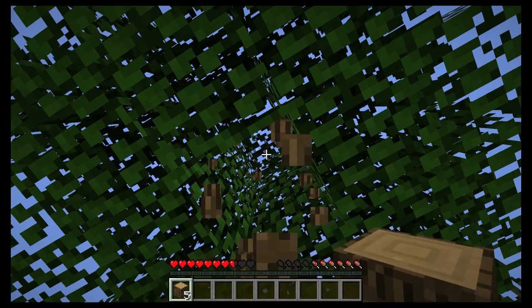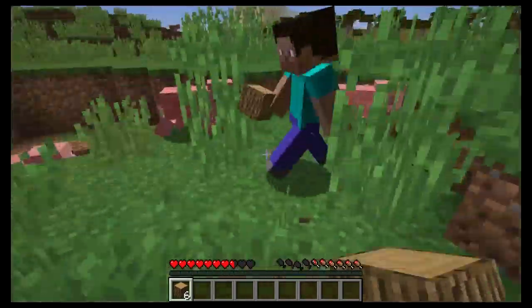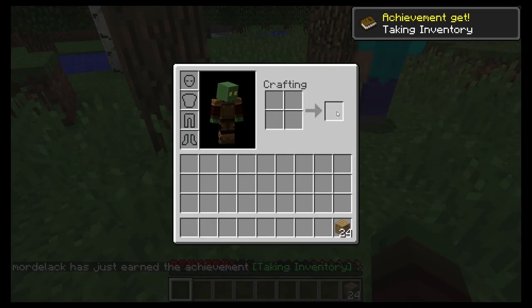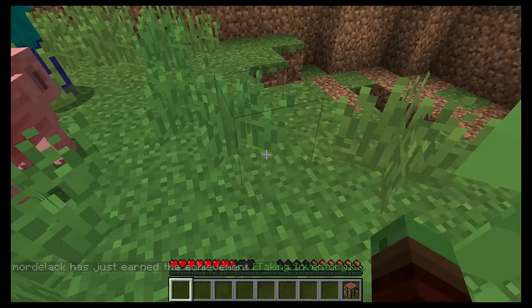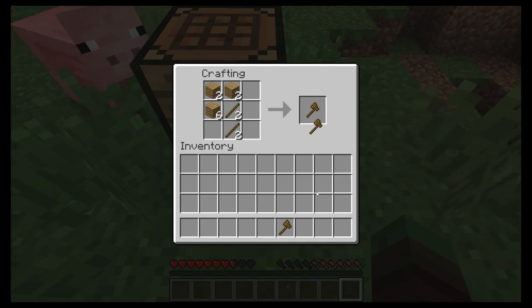Resources are a funny thing — it really depends what your goals are. Normally when I get three blocks of wood I stop and turn one into a crafting table. I did just grab six, so I'll put a crafting table down and from that we can make more items.